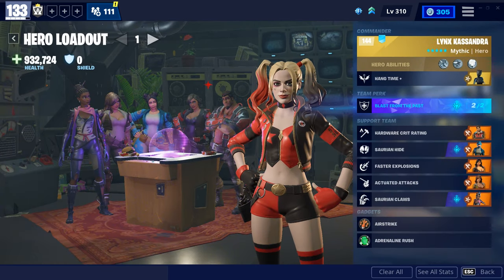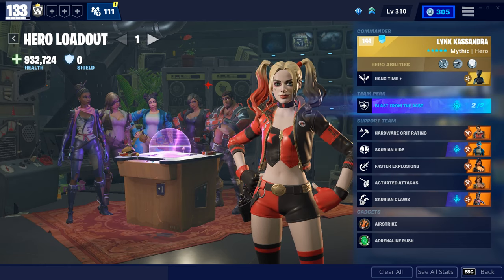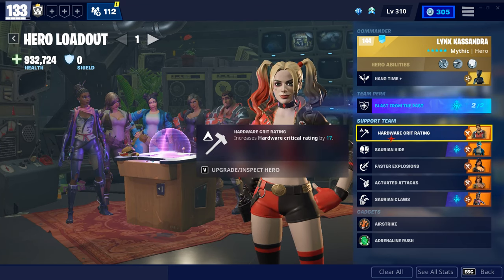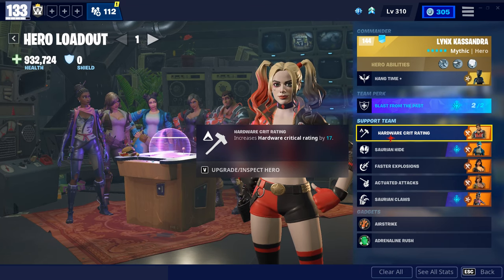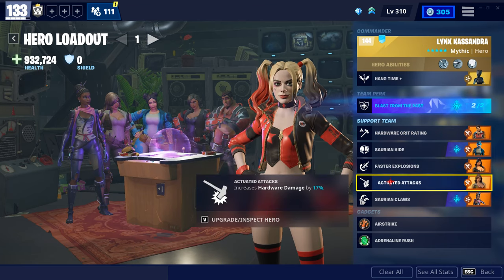So first off is a Blast from the Past build for just trying to survive with a ninja and stuff like that. You do have to have Blast from the Past — if you don't know what it is, it removes all your shield and then triples your HP, but it requires two dinosaur heroes to use. And then I have Hardware Critical Rating as a bonus in my support team. I also have faster explosions, increases launcher damage, actuated attacks, and increases hardware damage.